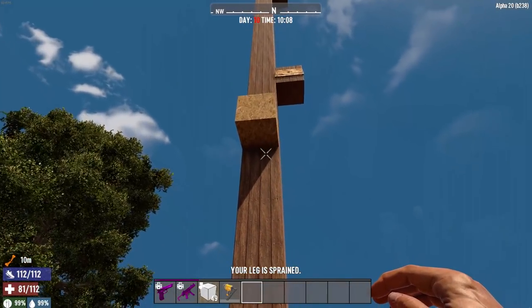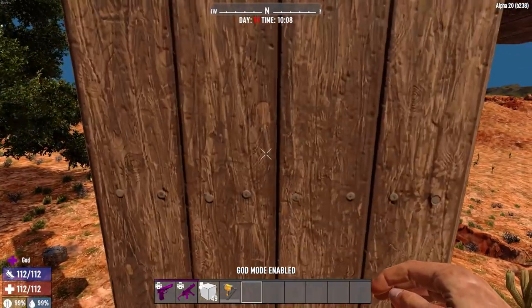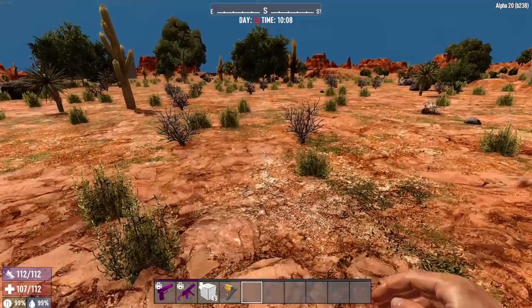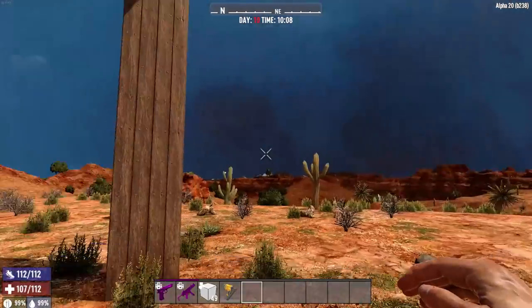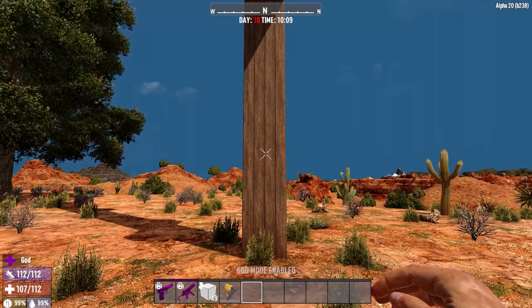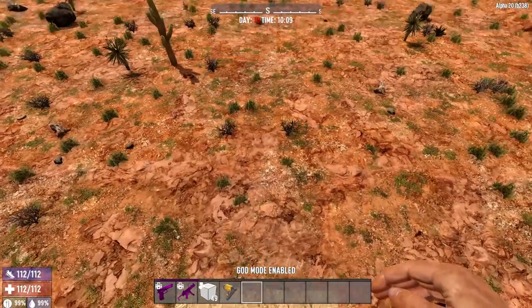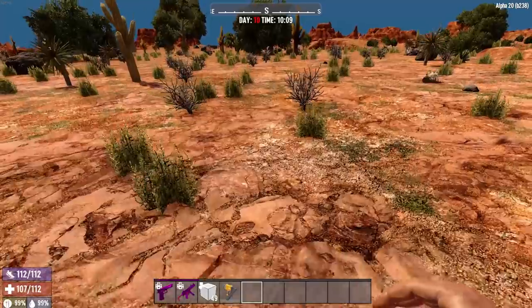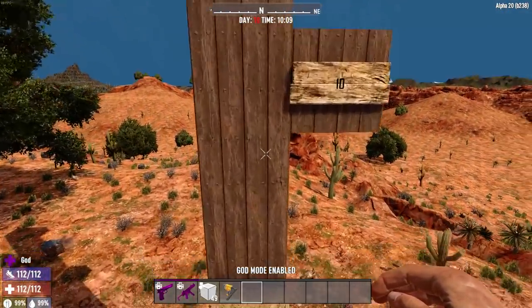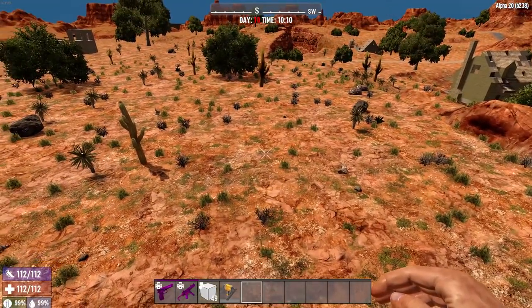Seven blocks up — we took damage and got our first sprain. I'll god mode to heal it and try again to see if it does the same thing. Seven blocks again — we did take damage. Obviously a sprain is going to be one of those random things. Same with a break. From seven blocks up, you're probably going to take just a smidge of damage and may sprain a leg.